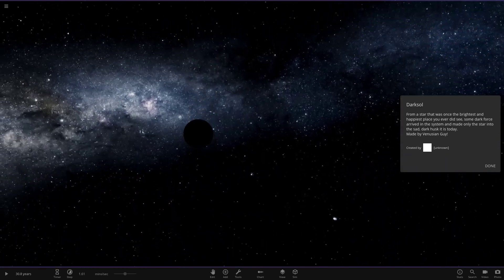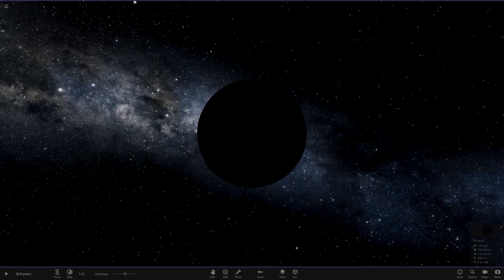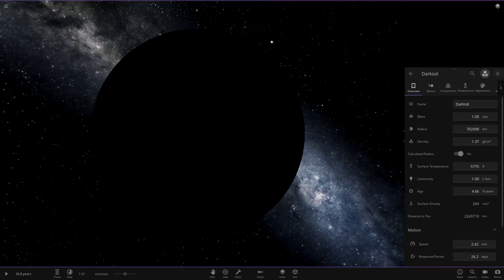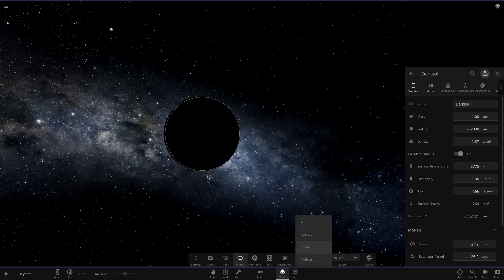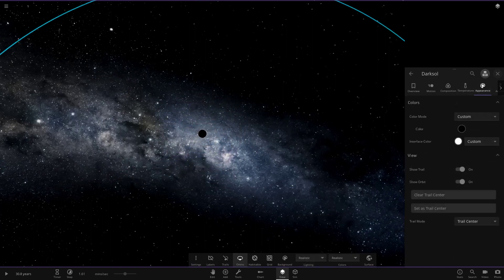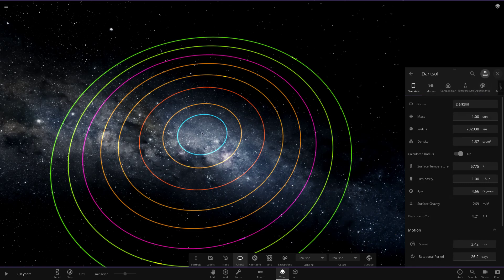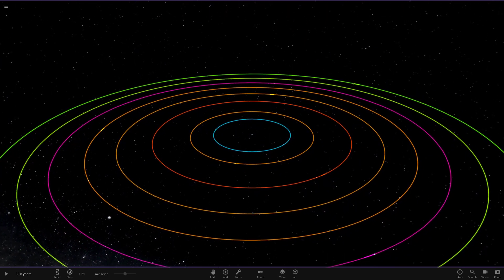I'm guessing we have some sort of black dwarf in the center here. There it is — a very blacked-out star. It still has temperature but it's completely blacked out, which is quite weird. How have they managed to get it like that when it still has temperature? It's colored — a black star with a custom color. So it's pretty much the sun just completely tinted out.